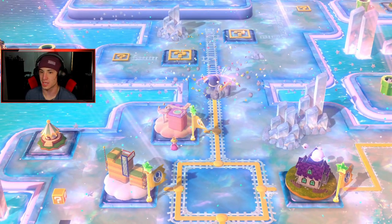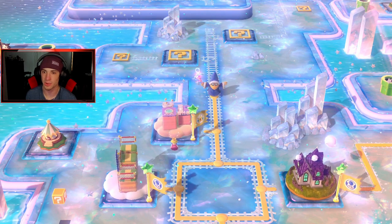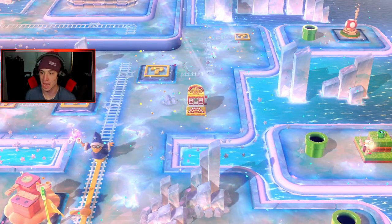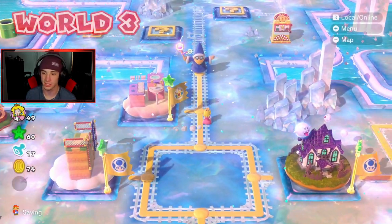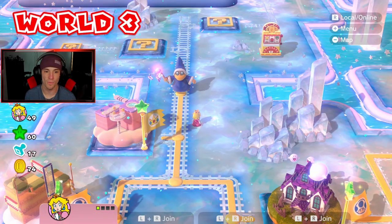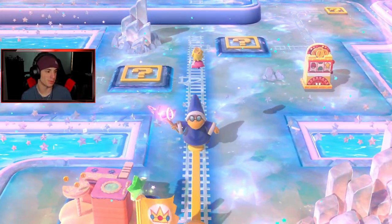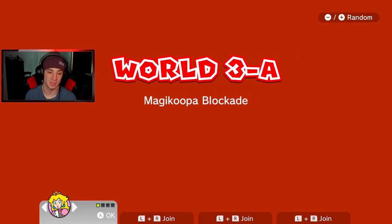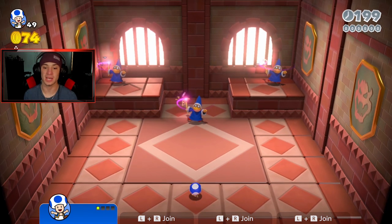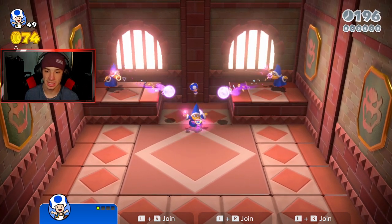Let's keep rolling, we got a few more levels — actually a lot more levels. Let me check the map. Yeah, a lot of levels — I'm gonna have to split this one up in two. Nah, we're crushing this one, we gonna crush World 3! Let's get Toad going, get the speedrun cooking. 3-A Magic Cube — we are tiny which kind of stinks.